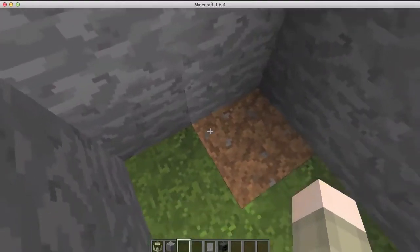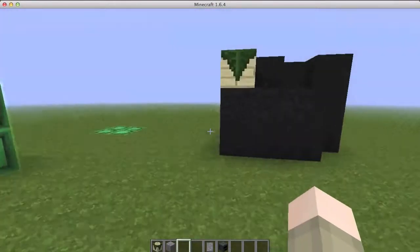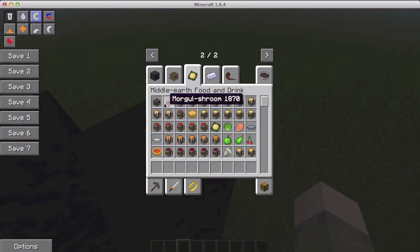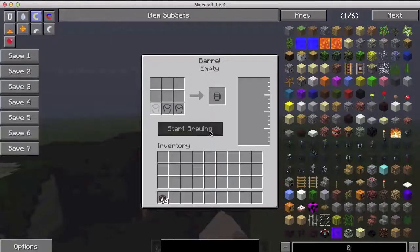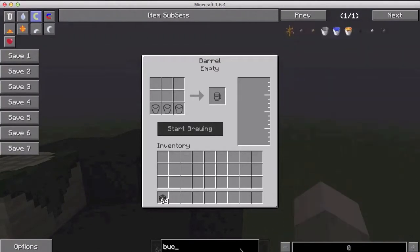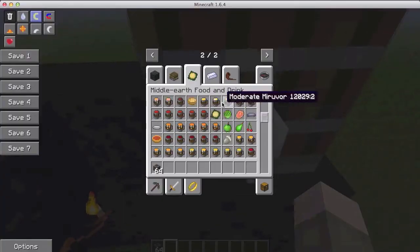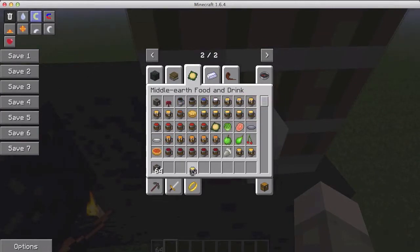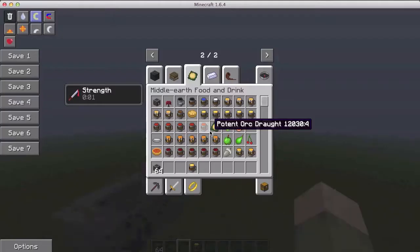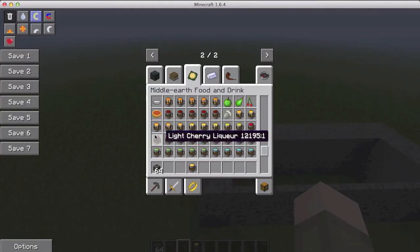There's also the crafting recipe for the dwarven forge — it uses blocks you need to find in structures. Now let's go on to the food. Here's the barrel we find in taverns, and from it we can get buckets of drinks. I'm not really sure how to do it all but I know you can get some stuff and it can make you powerful.